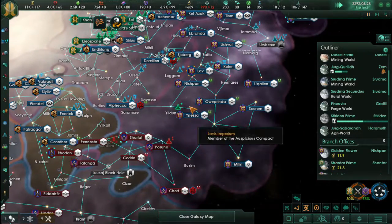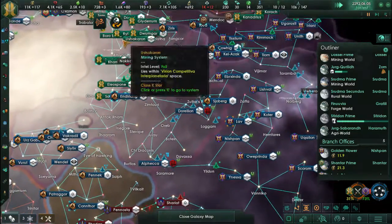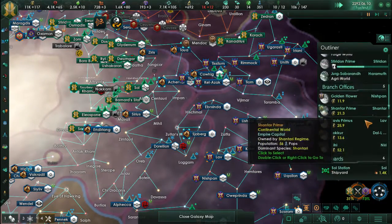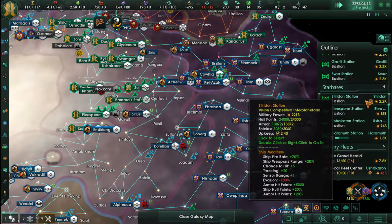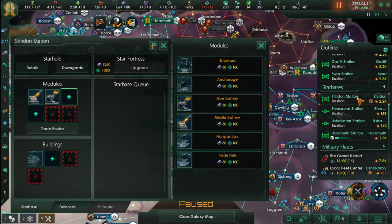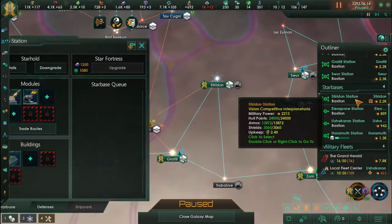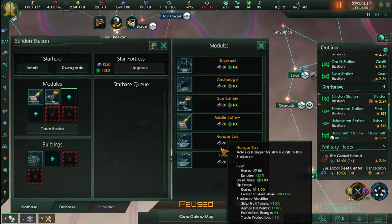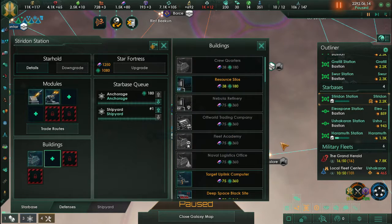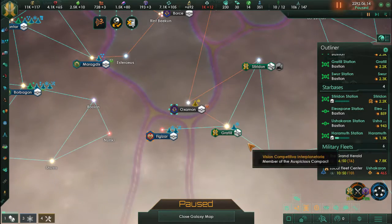Our enemy still has three of the systems below, so we need to take those back before we end this war — we're going to have to wipe peace out of this. It's not impossible to win this war, it's just going to be way too long, and we're not going to be wasting time and resources on that. Period. Because we have other important things to do.